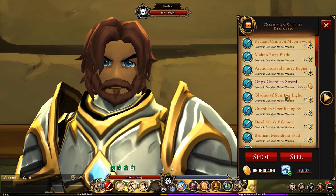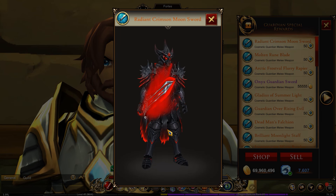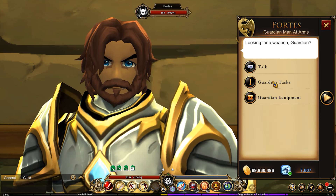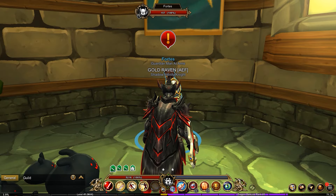In the equipment section, under special rewards, you're going to be finding the Radiant Crimson Moon Sword. Make sure to grab that. You are going to need 50 Guardian class tokens in order to get it, which you can get simply by turning in these quests right here. It takes you two of those, so make sure to do that quest every single day.